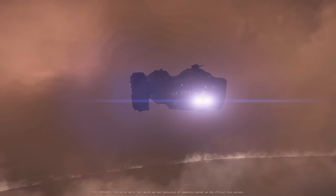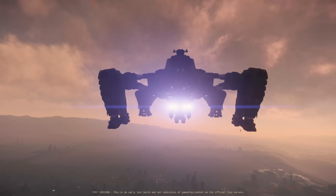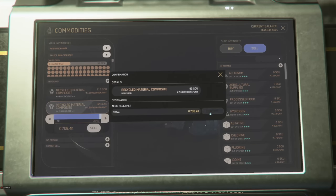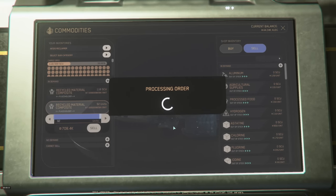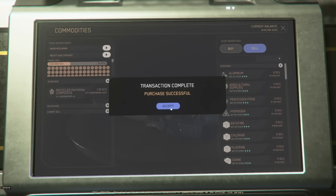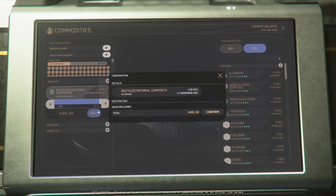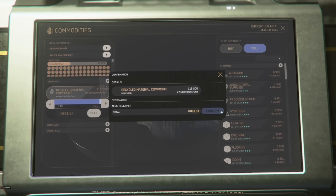Long story short, after just over 2 hours since bringing down the Idris, we were on our way to Lorville to sell. In total it came in at 208 SCU — we lost 12 SCU to a malfunctioning Reclaimer we replaced, plus a couple of tractor beam issues, so let's call that 220 SCU. At a sale price of around 7.7k per box, that netted us just shy of 1.7 million aUEC. On top of that we got 300k for completing the Critical Threat Beacon, bringing the total to about 2 million to share among the crew of eight — around 400k each for the session.